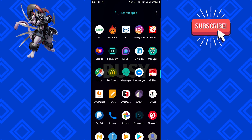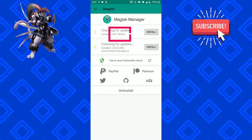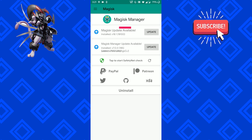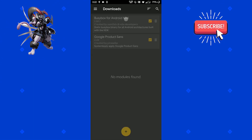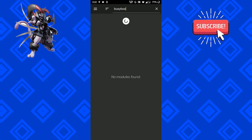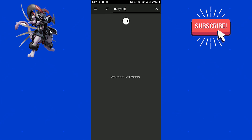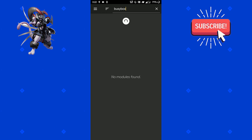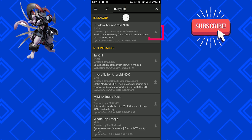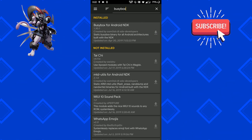Now open your Magisk Manager. My Magisk version is 18.1 and Magisk Manager version is 7. Go to Download and search for BusyBox. Click on the install icon and it will automatically download and get installed for you. After that, don't reboot yet.